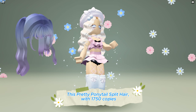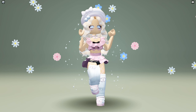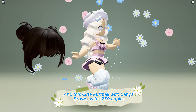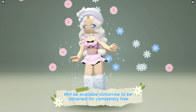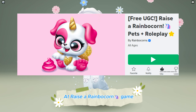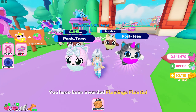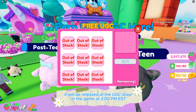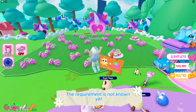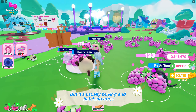This pretty ponytail split hair with 1,750 copies and this cute puff ball with bangs brown with 1,750 copies will be available tomorrow to be obtained for completely free at the Raise a Rainbow Corn game. The game link is in the description below. It will be released at the UGC shop in the game at 3 o'clock PM EST.